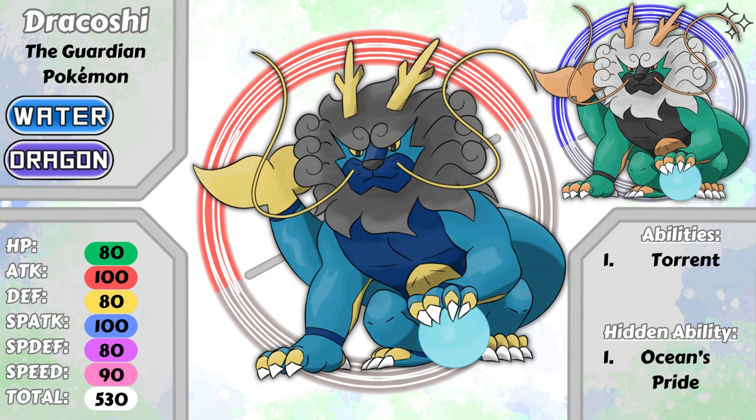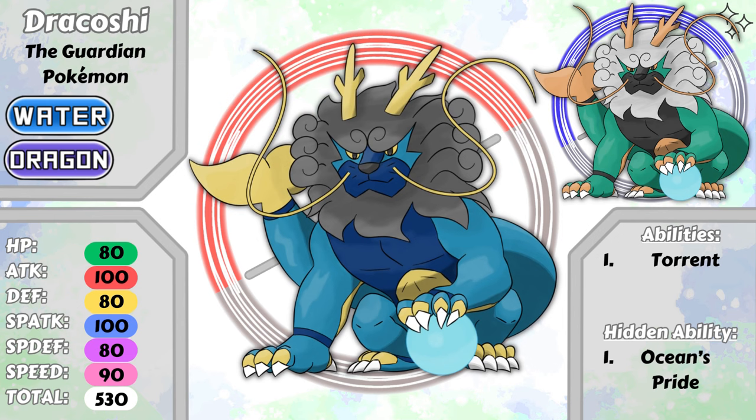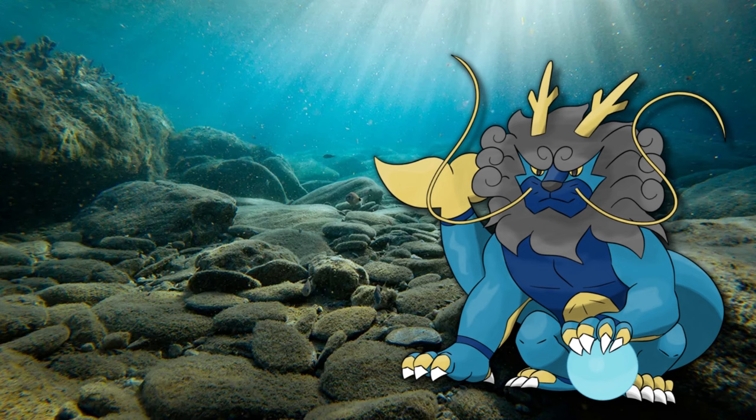Dracoshi have the Torrent ability and a new hidden ability called Ocean's Pride. Ocean's Pride is essentially a buffed version of Swift Swim. In rainy weather, Dracoshi will receive a speed, attack, and special attack buff rather than just speed, so you can use its balanced stats to your advantage. Dracoshi patrol the ocean, defending the weak. If they are not patrolling, they are standing guard over their families. When swimming, it can cause tsunamis simply from the mighty stroke of its tail. It can run on land almost just as fast as it can swim. It can even run on the water's surface.